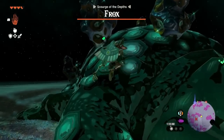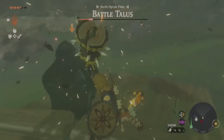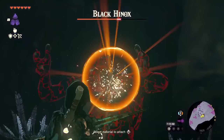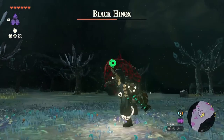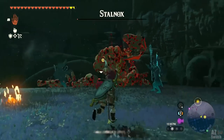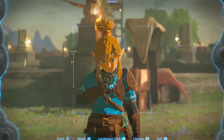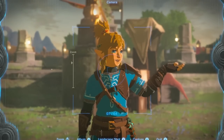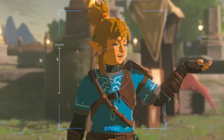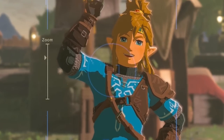For the fat frogs, you have to shoot them in the eye and hammer the stones on their back. For stone talus, you also need to attack the ore. For hynexes, you need to shoot them in the eye to paralyze them or just attack them normally. For stalnoxes, you also need to shoot them in the eye and once it falls out, quickly hit it before they pick it up again. It's always the same attack patterns and big enemies trying to scare us, but we know their weaknesses and they aren't hard to beat.